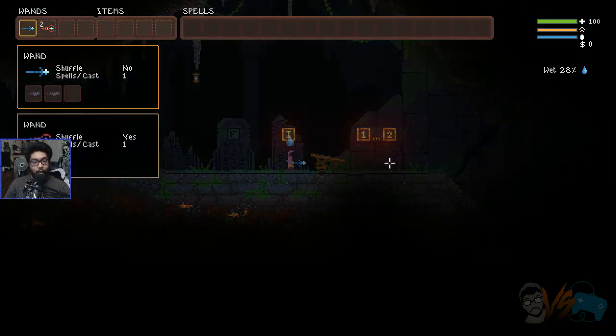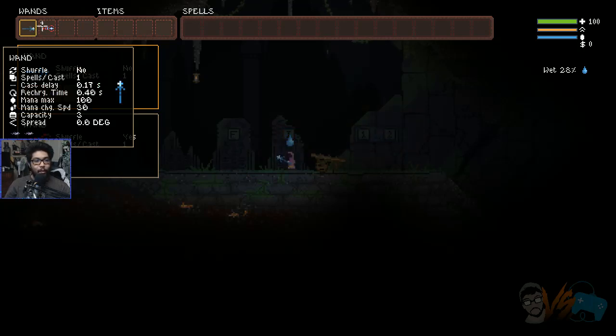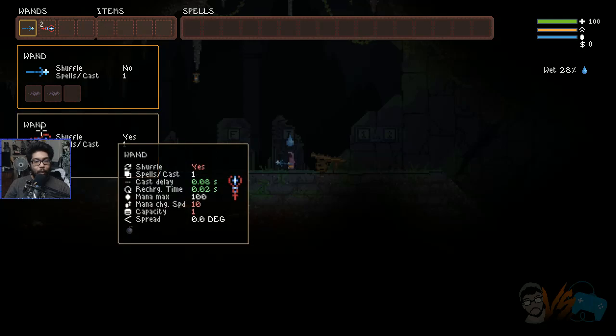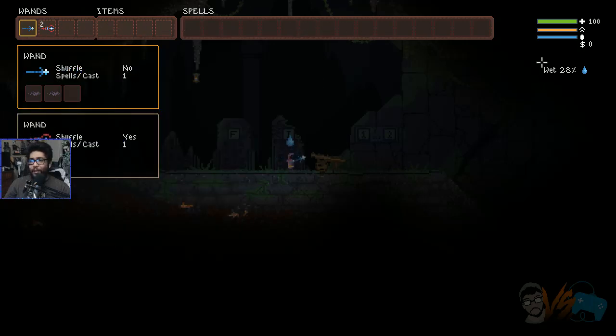I is for inventory. Here's a wand — shuffle, spell cost, delay. So it's two different items. Looks like this one is unlimited, while this one is two uses. There's a bomb attack. It says here it's a wand — Spark Bowl, a weak but enchanting spell. Uses up five mana, damage three. This is the wand, capacity one. A lot of spells here.